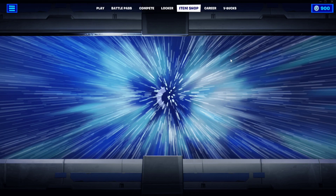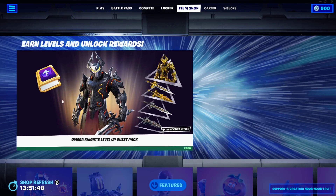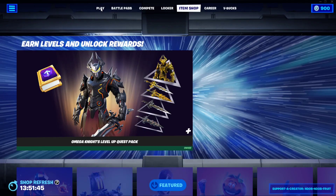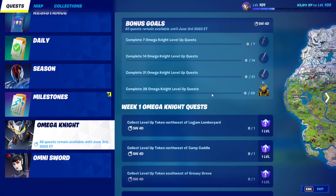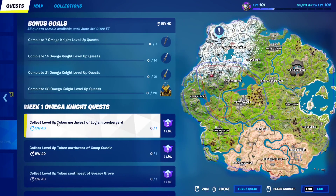Once you buy it, you will get the level up tokens. There it is right here. So once you buy it, you will unlock all of these quests. If you go to the quests, you will find the Omega Knight tab right here, and as you can see, you can unlock all the different styles for the backbling and the main outfit itself to become golden, and the pickaxe of course. So basically we're just going to collect all of these level up tokens, and this took a while to make so I really hope you guys enjoy it. If you do, make sure to drop a like and subscribe — it really helps the channel a lot. Without further ado, here are all the level up tokens for Omega Knight.